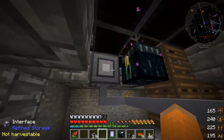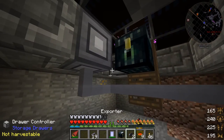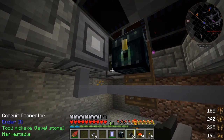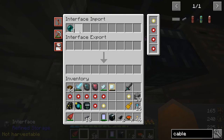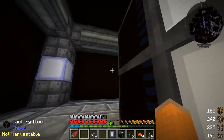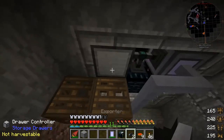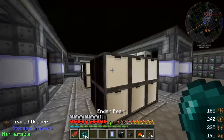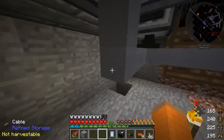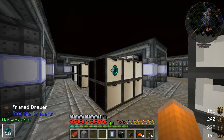This is going to be kind of a long process in order to get everything out of my Refined Storage system and into the drawer network. I'm going to do one set of items and kind of do the rest off camera. You see things are going into the interface first right now because there's no room in the drawers because I have all of them locked. We'll attach an exporter to this drawer controller and put all the necessary speed and stack upgrades inside of it. So we'll just put ender pearls in that drawer, and now if we go down here and whitelist pearls on this exporter — make sure this is set to compare damage. And look at that — we've got 512 pearls in this drawer.